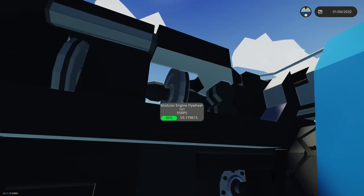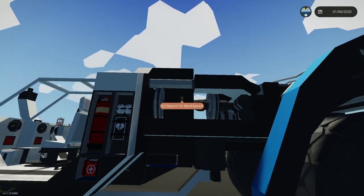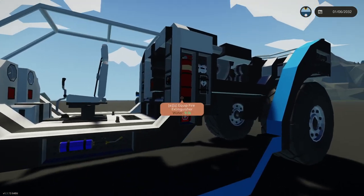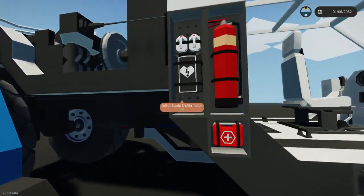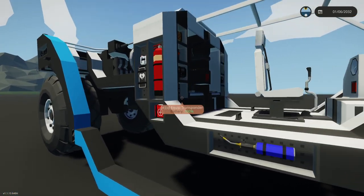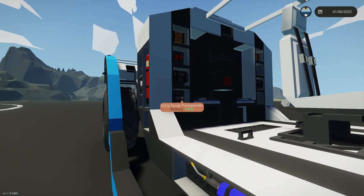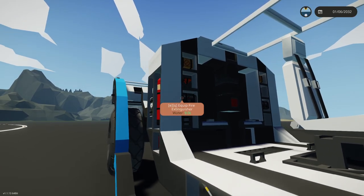Back here you can see the engine that we're using and all of the generators we're generating power from. Over here in front, we've got all of our emergency gear. Let's go over to the sunny side — all of our emergency gear here: defibrillators, fire extinguishers, welders, first aid kits, transponders in case you fall overboard, flare guns, remote controls.